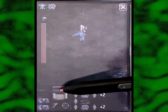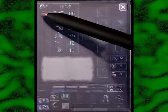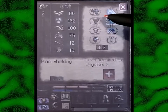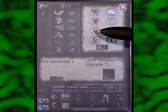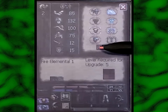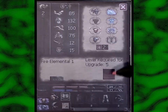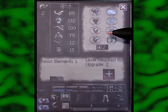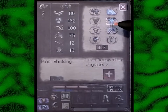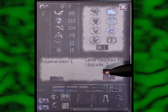Oh, was that a level? I like levels. Level two — so I have nothing I can do with that fact. I can upgrade some things. I'd like to upgrade fire elemental since that's the obvious one. Level required for upgrade — so some I can upgrade at level two, those I can't. Let's upgrade the ones I'm actually using.